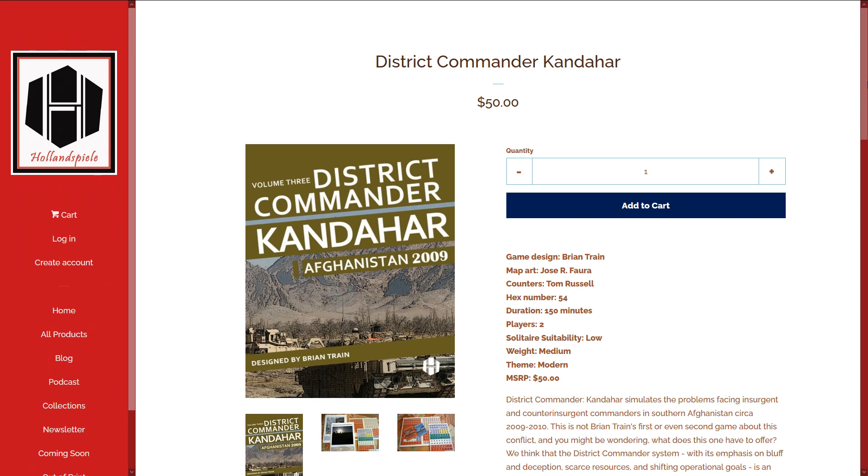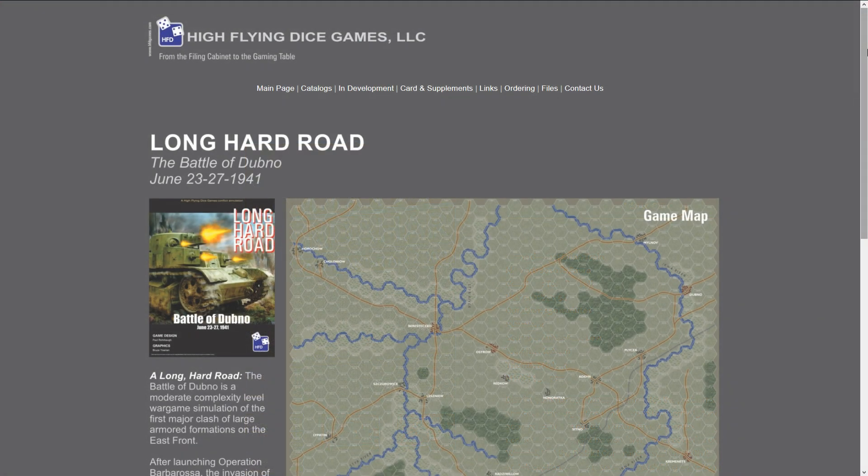It recreates the problems that the insurgency and counter-insurgency commanders had in southern Afghanistan in 2009–2010. District Commander Kandahar is the third volume of the District Commander series, and the first game in the series for two players, with a duration between 150 and 210 minutes.